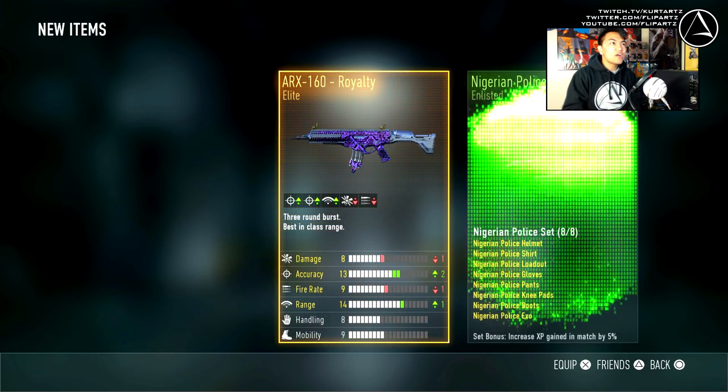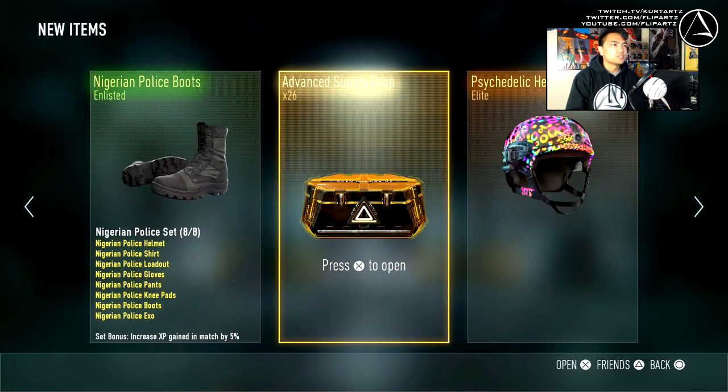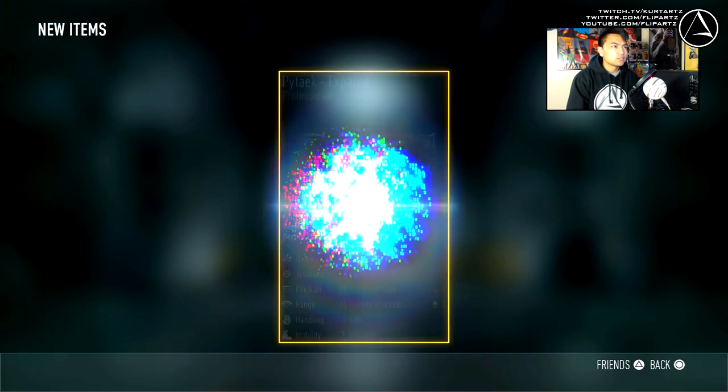Continue opening these up. An ARX 160 Royalty and a PyTek Loophole. PyTek Loophole is my favorite one from the whole PyTek stuff. The Royalty ARX 160 is looking pretty nice - I don't have many royalty items, so that's actually pretty awesome.